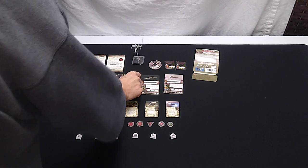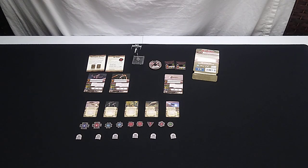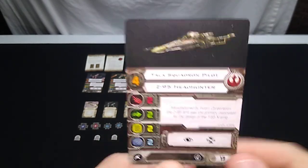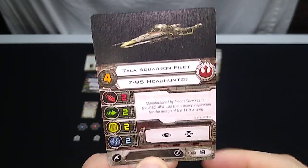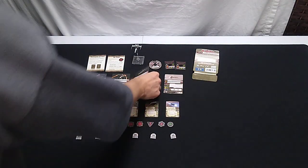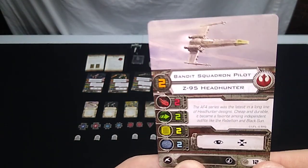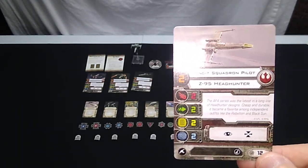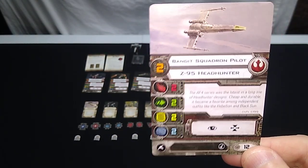Those are the two named pilots — you can only have one of each in a squadron. The Tala Squadron Pilot is a generic pilot with no special abilities, skill level four, can only load missiles, worth 13 squadron points. The Bandit Squadron Pilot is 12 squadron points with one missile slot. I think cluster missiles would work really well on these Z-95s — it gives you two chances of attack and you could potentially do up to six damage.